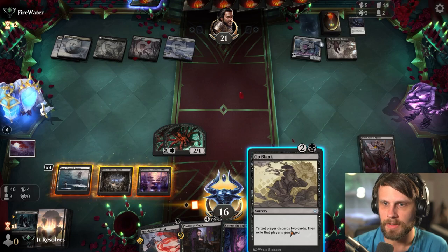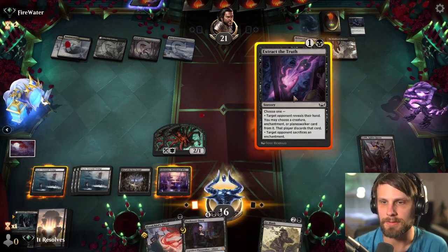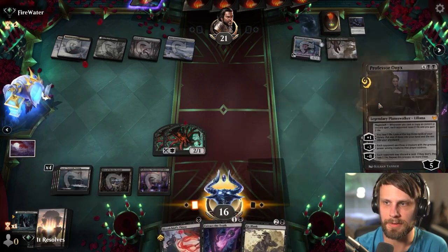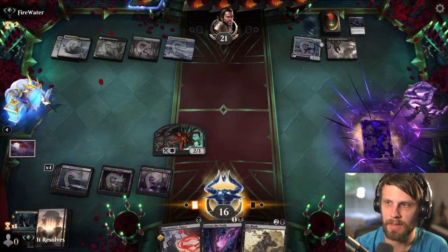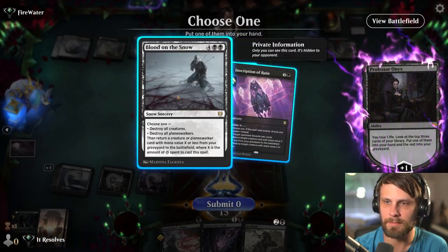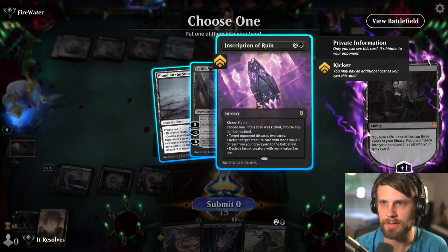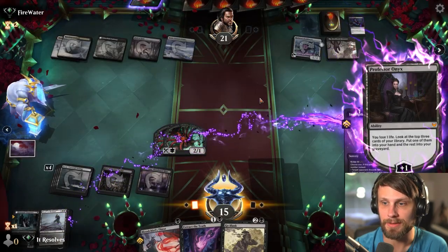Go Blank — so we can Extract the Truth and then Go Blank. I think I'd rather Professor Onyx first though. The reason being, obviously, that Magecraft is pretty awesome if we can get it. Do we take the Blood on the Snow or do we take the Inscription? I think it's actually the Inscription. As much as I don't want to lose the Blood on the Snow, I'm also not going to attack here — they do have the Reckoner Bankbuster if they play just anything, so creature value at 3 power is able to accrue this.